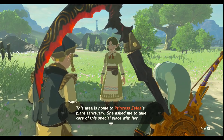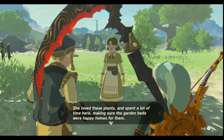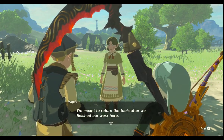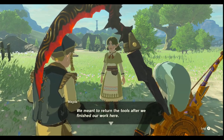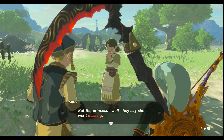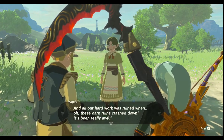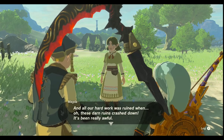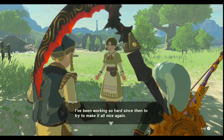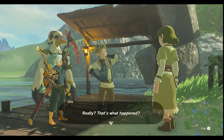She asked me to take care of the special place for her. She loved these plants and spent a lot of time there making sure that the garden beds were happy and had homes and stuff. We met and we meant to return the tools after we finished the work here. But the Princess — well, they say she went missing and all her work was ruined and it's all been a mess.